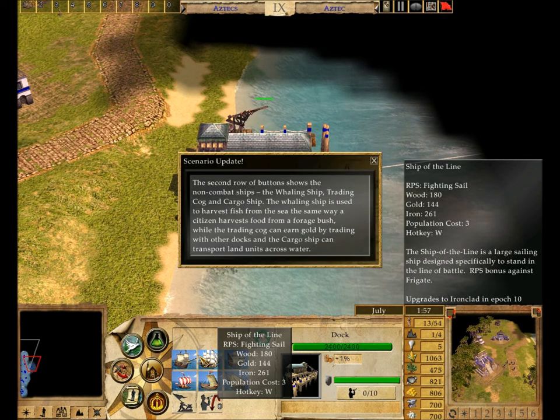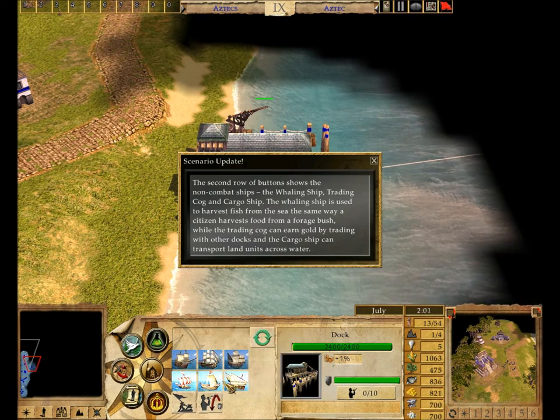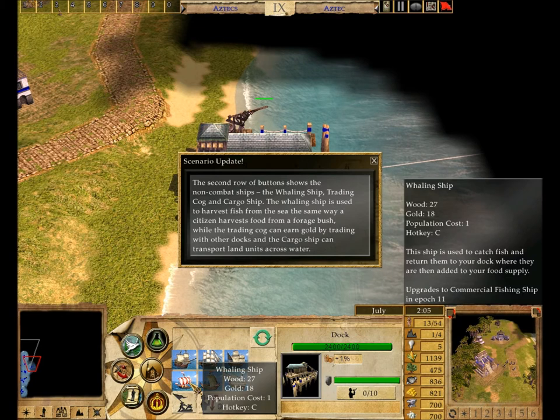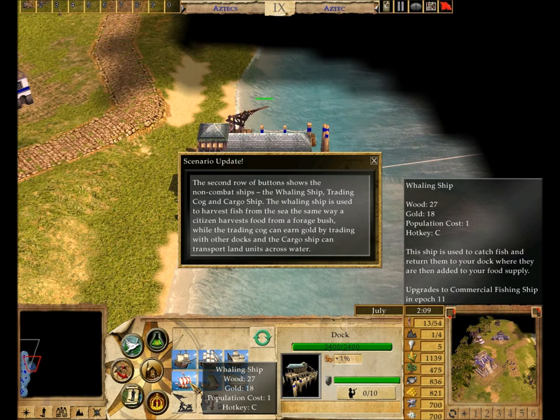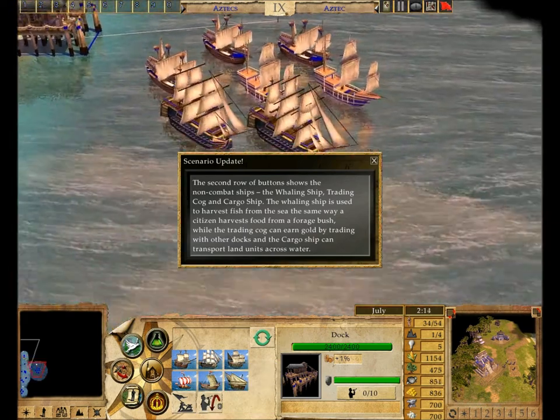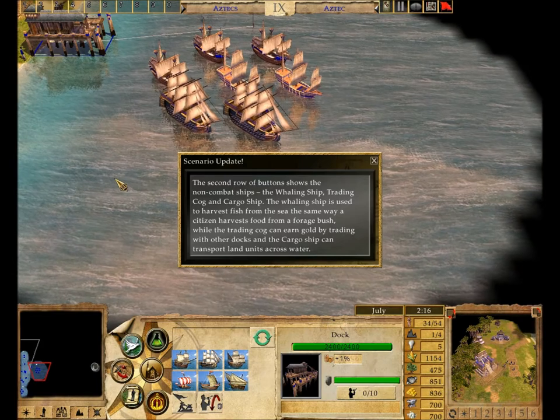The second row of buttons shows the non-combat ships: the Whaling Ship, Trading Cog, and Cargo Ship. The Whaling Ship is used to harvest fish from the sea the same way a citizen harvests food from a forage bush, while the Trading Cog can earn gold by trading with other docks, and the Cargo Ship can transport land units across water.